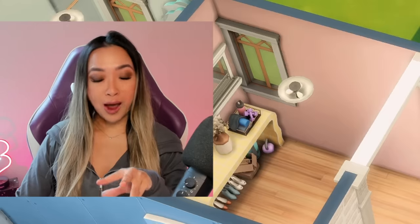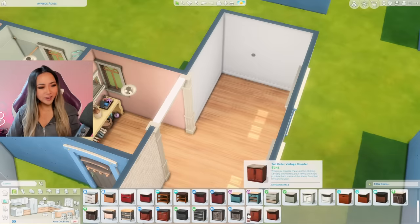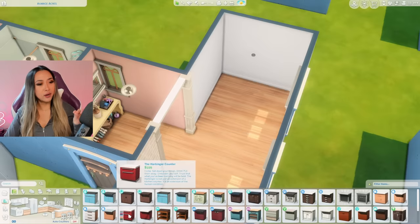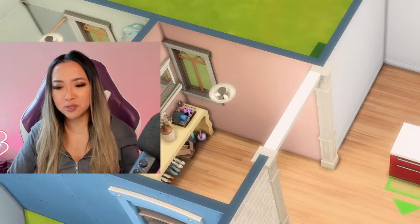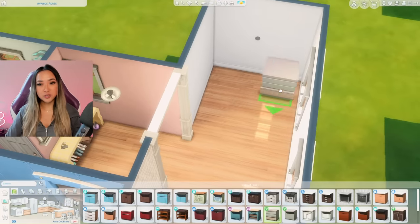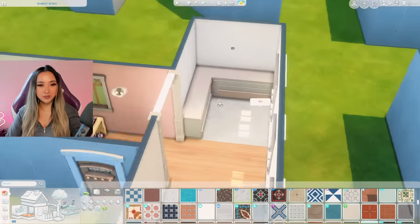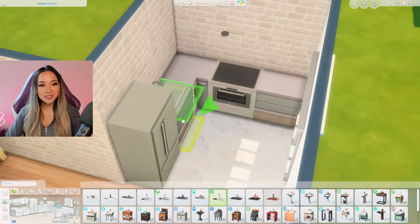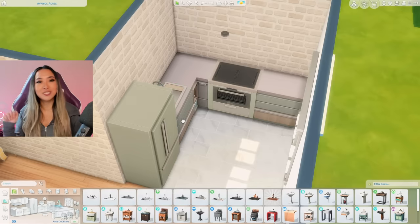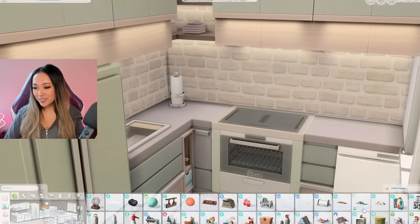I didn't realize that the kitchen counter swatches were so bad on the first swatch — like they are unusually bad: blue, green, red. Why is the first swatch red? I'm definitely leaning towards a Home Chef Hustle kitchen because I think I can count on all of the first swatches matching with each other. I think I'll actually be able to make a cohesive kitchen. The stove and the counters and the fridge match. I'll grab the matching sink as well. We even have the matching cabinets — thank goodness. Everything's going to be okay. All is well.